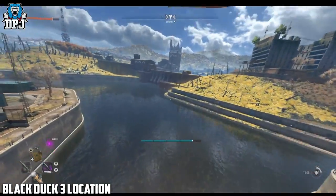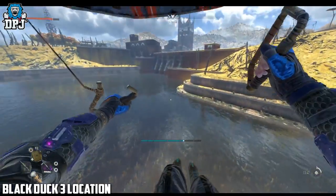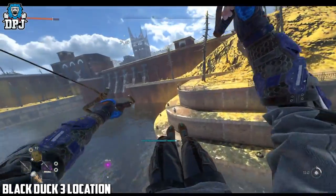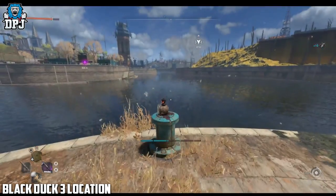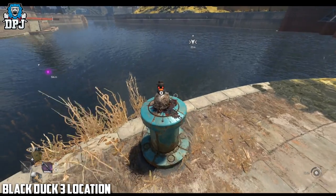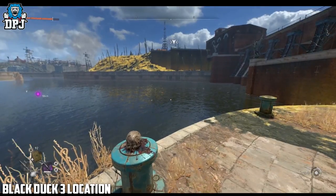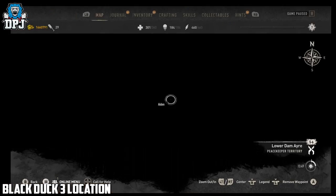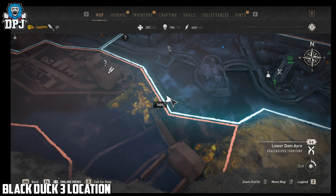The location for the easter egg trigger, once you collect all five black ducks, is under the VNC Tower. You go down, go under the water, and place the black ducks on tables, then connect the electrical wiring. A weapon spawns in the middle of the room — you trigger that, play the mini game, and within it I believe there's a blueprint and also a letter to the DOOM developers.